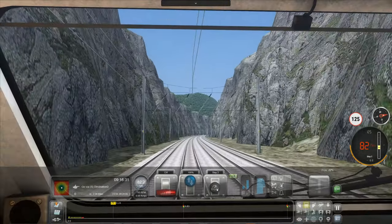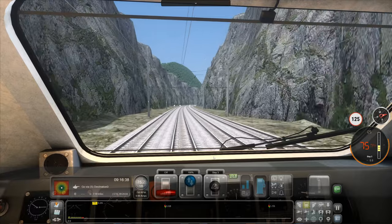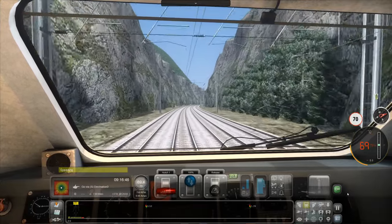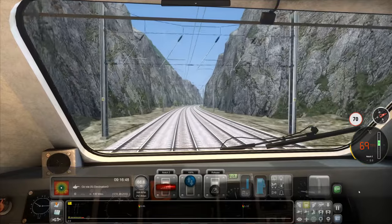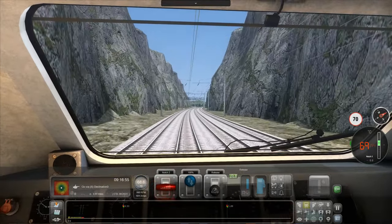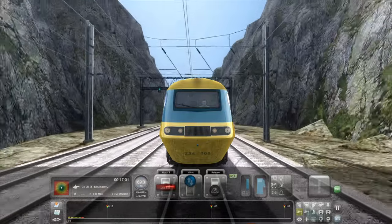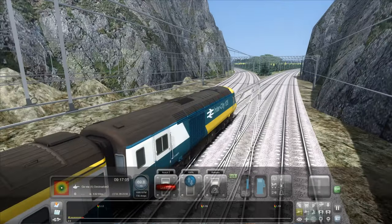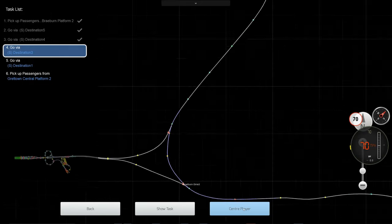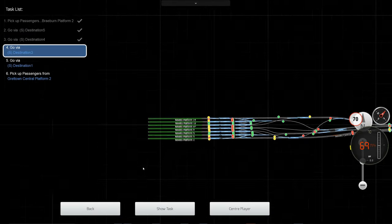Quite a lush-looking area up there. We have a yellow — oh no, it's green. We got a green. The track actually splits up there — what's happening? Whoa, look at all this — Nevitz, and there's Nevitz station. Oh, I remember that — that's where we started in the last video.